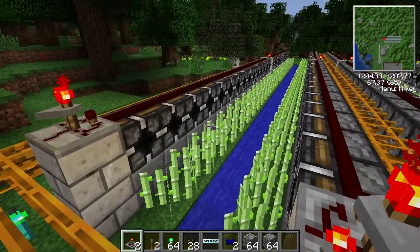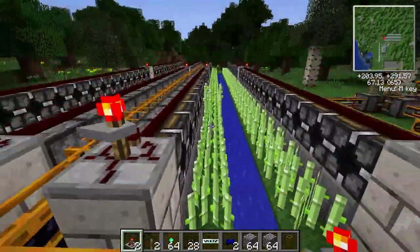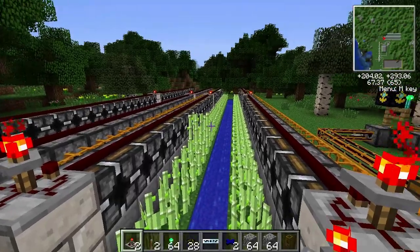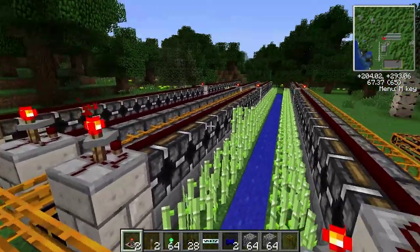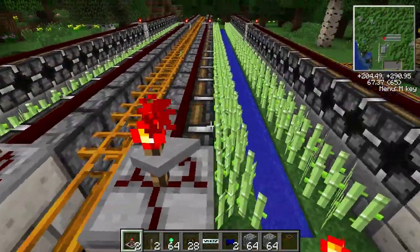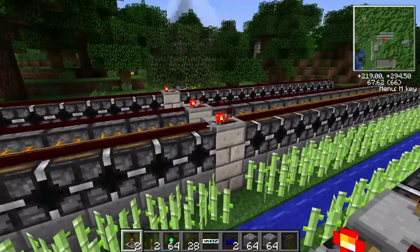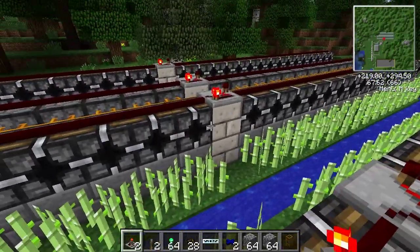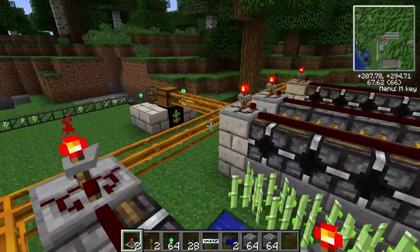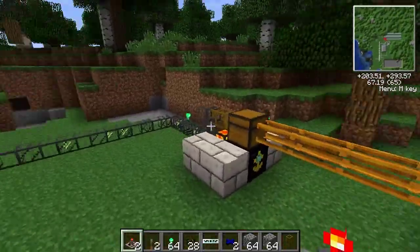Periodically, over a course of around 40 seconds, we have the reeds grow. The reeds grow after a random number of ticks within the game, so it can't be predicted and I can't force it with bone meal. When the tick occurs, it takes that reed from the top and sends it down to our chest. I've since learnt I don't need the repeater in the middle because I'm using the redstone alloy wire which has a much longer distance, so in a future version I can take this out and get an extra row.